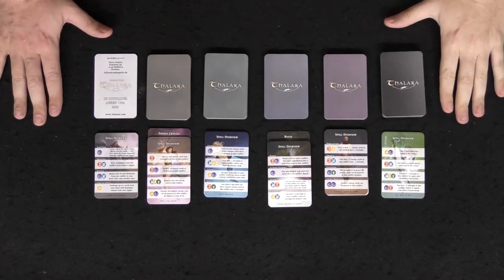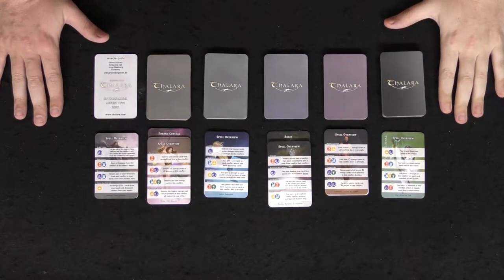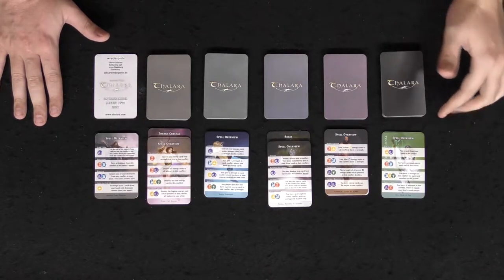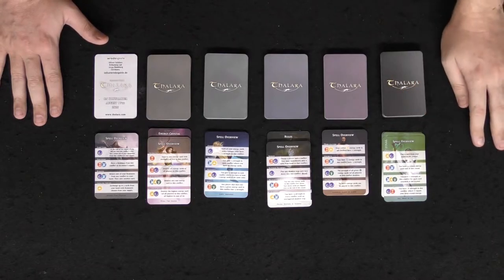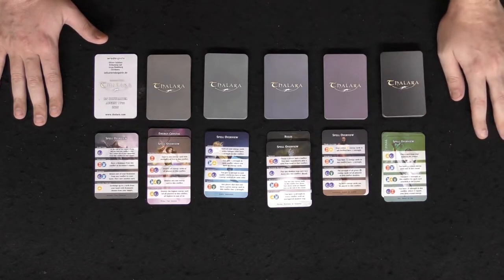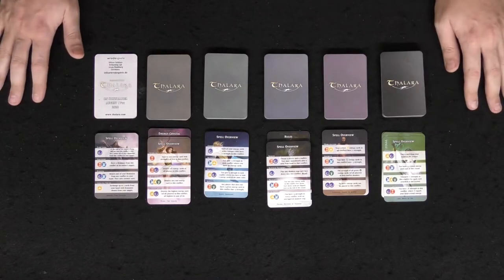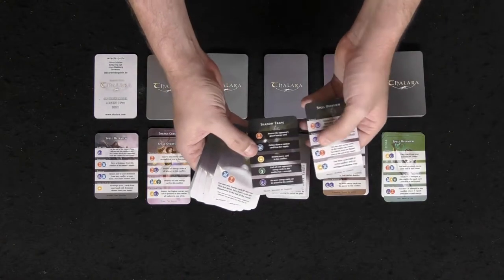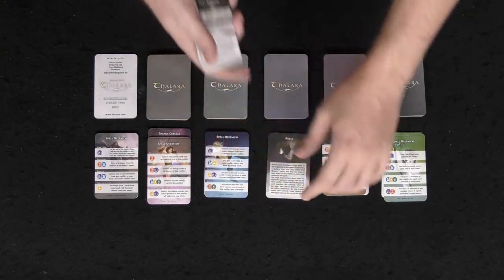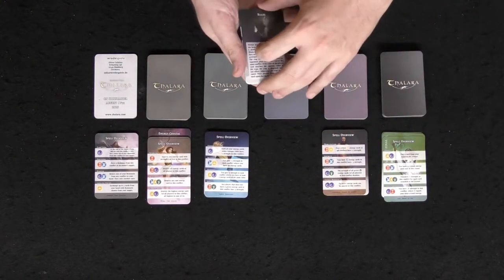We'll take it down below — I'll show you what comes in the game, how to play, and then we'll come up and discuss my review. Here is Thalara: The Lost Artifacts and everything that comes in the game for this specific prototype. There may be more depending on what the Kickstarter provides — link in the description. These down here are all the different characters you can play. There are four basic characters and two characters that are unique and require a little bit more learning.